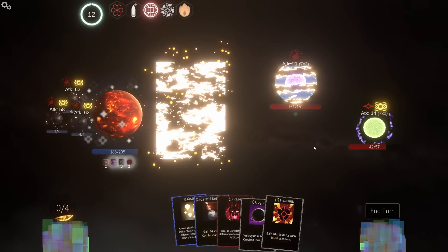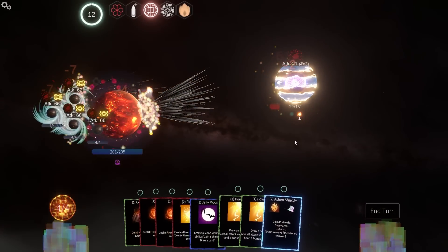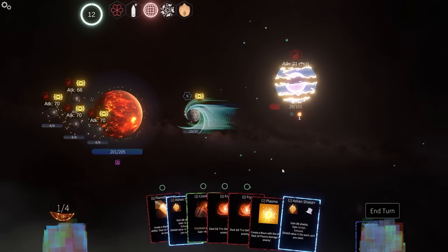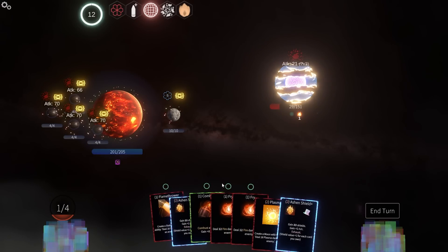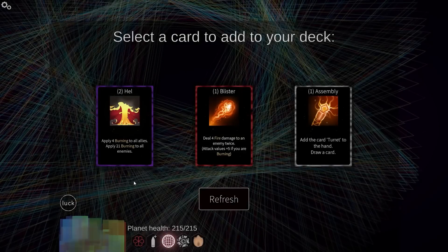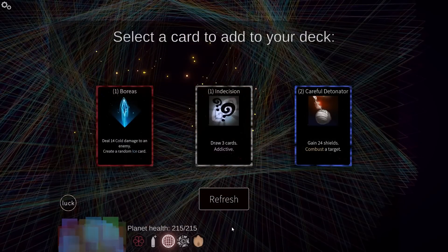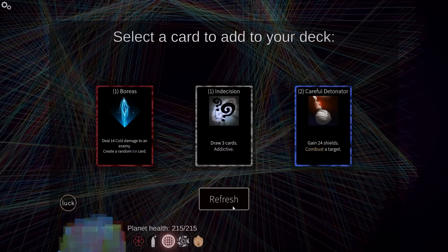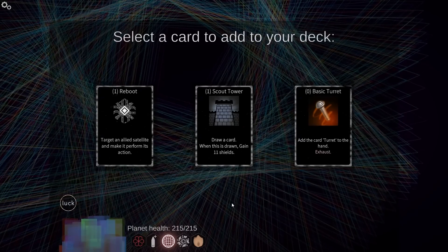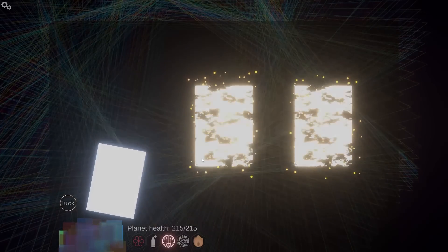I'm just going to do that. Rude. Power, power, Jelly Moon. They're dead anyway. More boyos, exactly. Refresh — cute trinket, I guess. I need more things to let me combine things. Draw a card when this is drawn, gain 11 shields — that's actually kind of good. But I'll go for reboot.